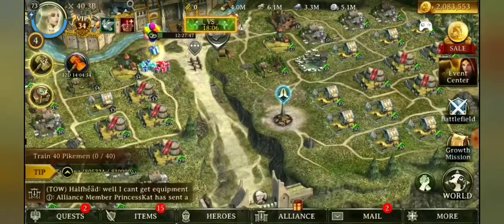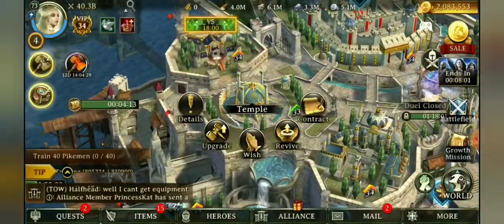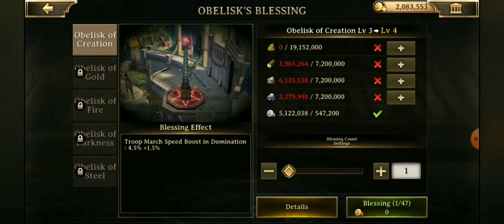We also see a new blessing structure. You still have your temple up here where you make your wishes, but down here we're going to have blessings. Every day you're allowed to do up to 50 blessings, and the more blessings you do, the better the boost it gives you in return. These blessings cost zero gold at the lower levels, but once you get up to the higher levels it's going to cost.